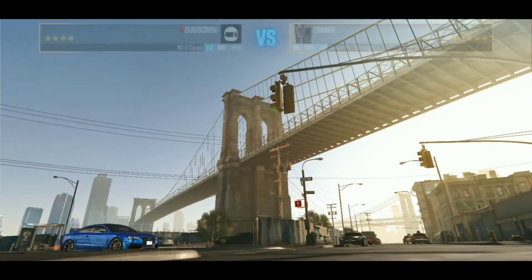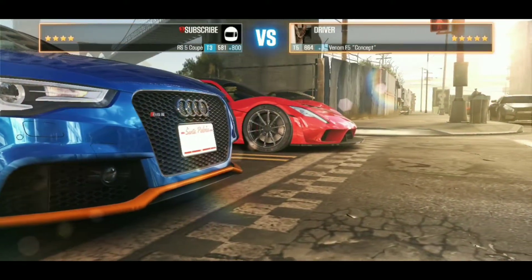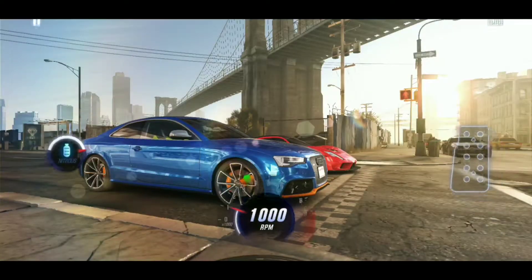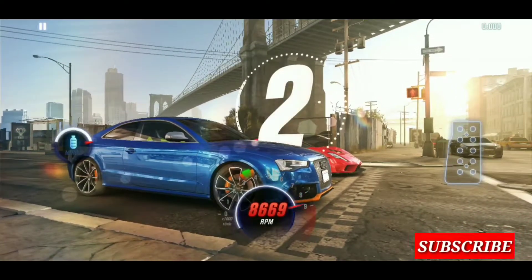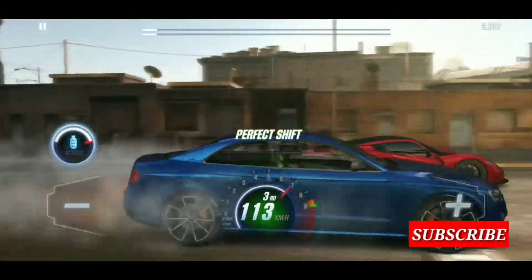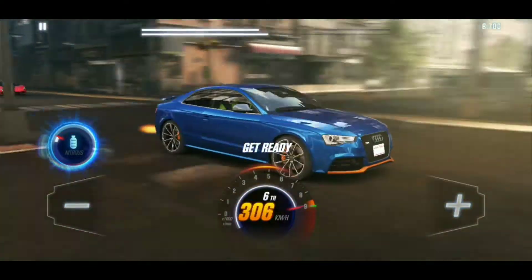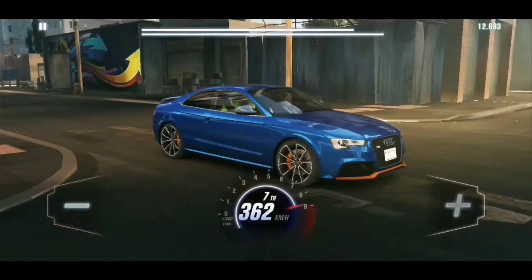Here comes an Audi RS5, which I've put in a nice blue with orange accents, orange calipers, and a nice five-spoke wheel. I'm racing against a Venom F5 Concept — a car that should be racing against Bugattis, Keonigses, Ferraris, Lamborghinis, Porsches, all of those top tier cars. Yet I'm driving an Audi and I'm beating them on the fifth gear right here before I even reach the half mile. This Audi is a boss — it crossed the line at 365 kilometers per hour.